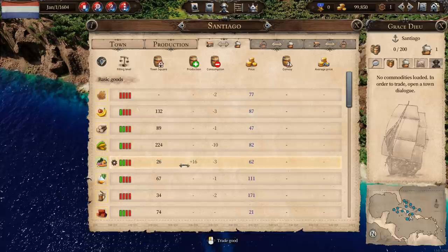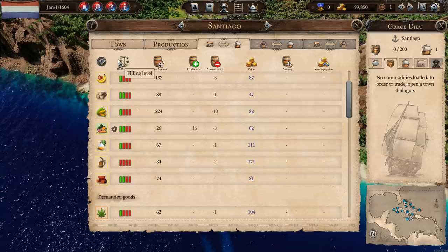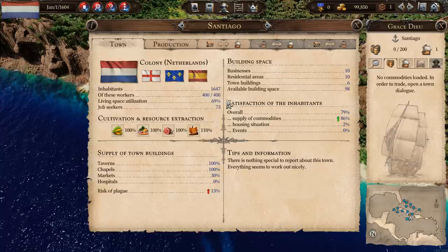Beer, for example — we're consuming two a day and not producing any. So 17 days from now we're going to run out of beer and people will be upset. This is shown in the satisfaction of the inhabitants, because the biggest factor affecting their happiness is the supply of commodities. We've got an overall satisfaction level of 79%. The supply of commodities is contributing 86% of that. If you supply commodities they'll be satisfied; if you don't, they'll get unhappy fairly quickly.